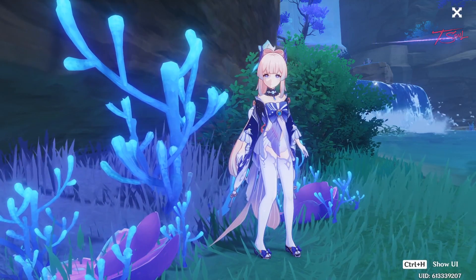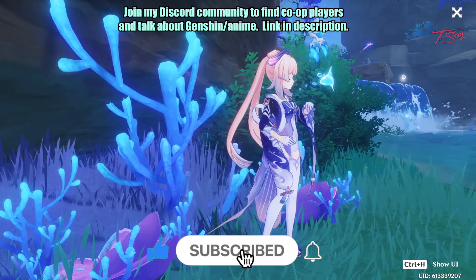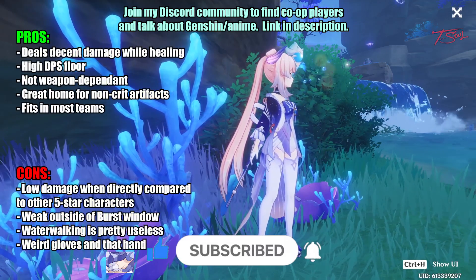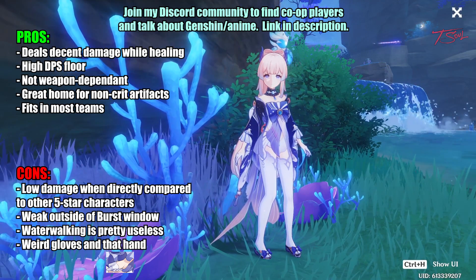Hello folks, the Coco Fish is available on all servers now, but is she worth the primogems? Well, it depends. Kokomi can do decent burst damage while on field, but is pretty weak outside her burst window. She can also heal the team a lot during her burst, probably way more than what is needed.